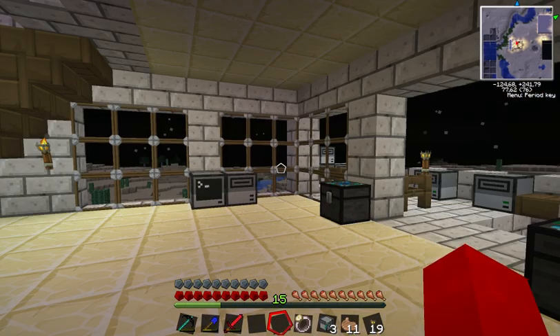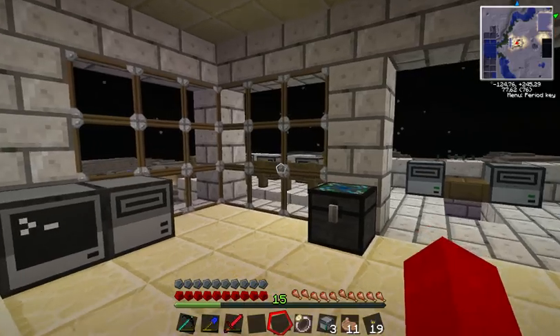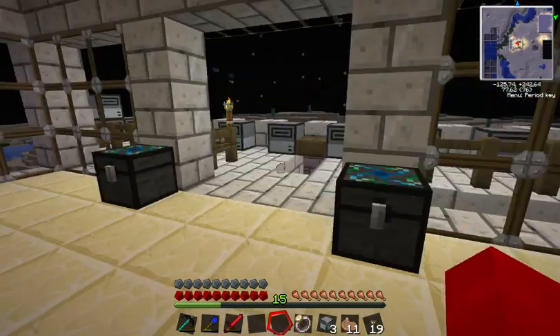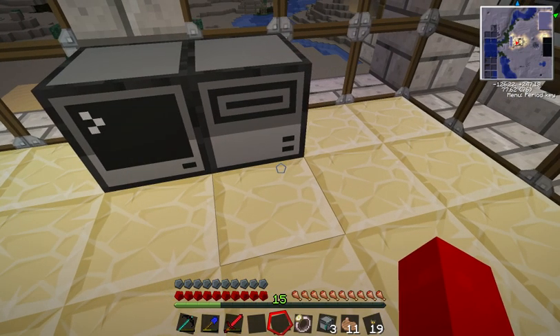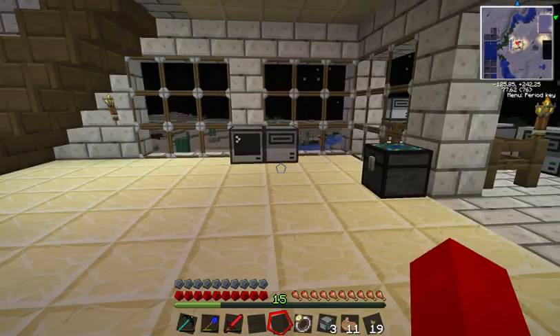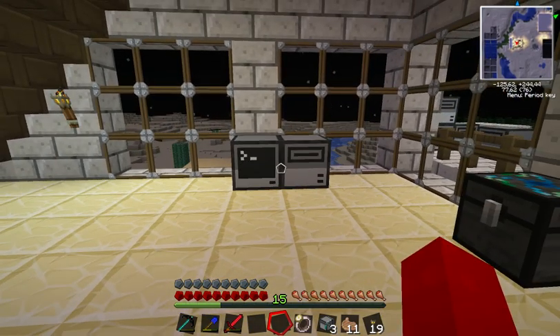What this does is it allows you to move files between computers really easily, and eventually, once we get to it, put the files on a turtle. Basically, the only thing this adds is an extra folder on your computer from which you can copy files to or from. That's going to wrap it up for this tutorial on disk and disk drive — it's not a massive tutorial, it's pretty simple. I think the next video will actually start programming and getting onto the basics of that.